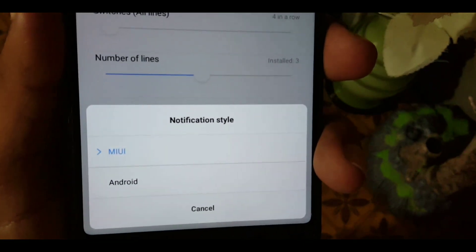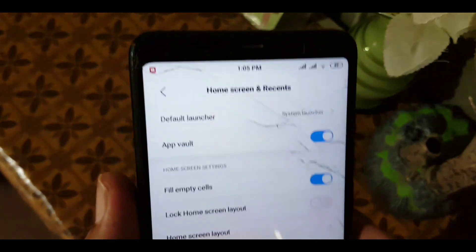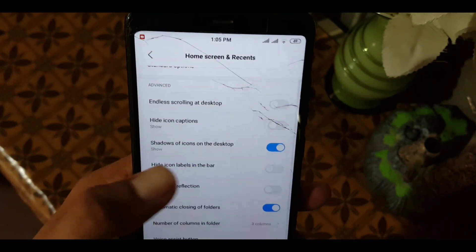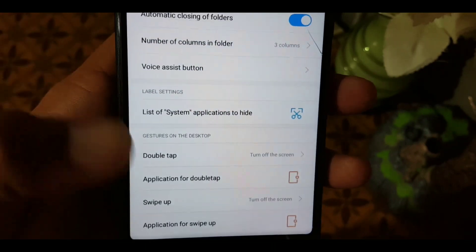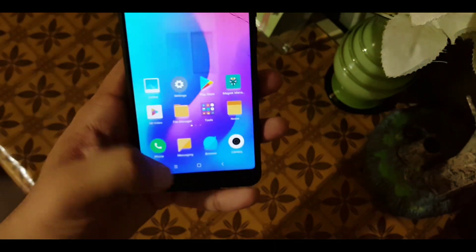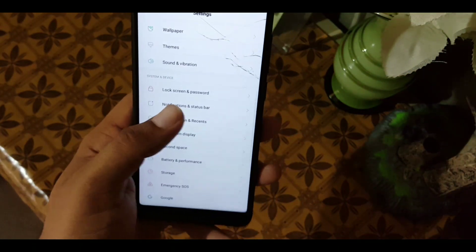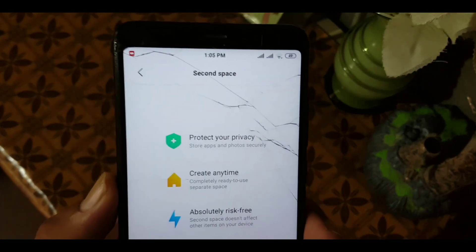You can change the notification style to MIUI or Android. After that we have Home Screen and Recents — here we have launcher settings like default launcher, app drawer, and similar options. We also have desktop settings like double tap to turn off the screen and swipe up for search bar. The full-screen gestures are working fine as you can see. You can also enable the navigation bar. After that we have Second Space.